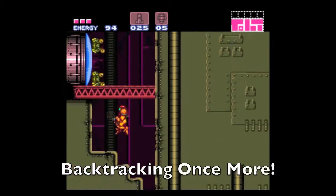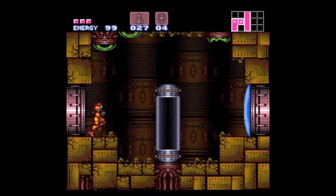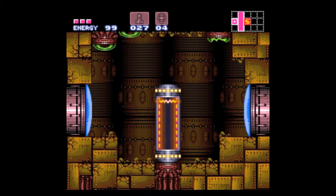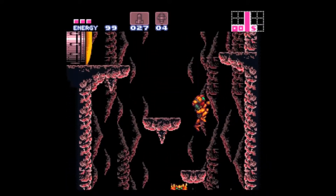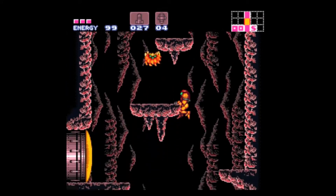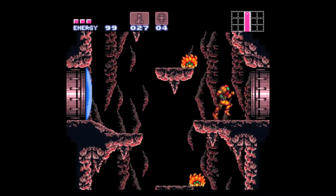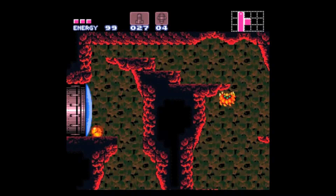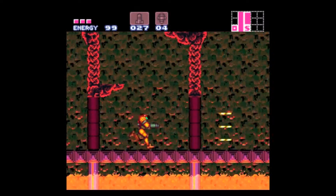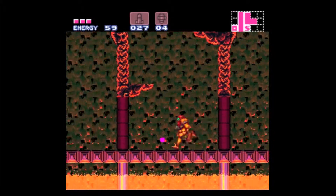Alright, we're back at Norfair, where I'm going to go save in case I die an idiot's death. The reason why I got the Varia Suit after killing Kraid is because Norfair is a supremely hot area — it's near the core of Planet Zebes. So we're going into this little unexplored area, and if you notice by the waving background, it's a hot area. You can also hear that from the bubbling lava below us.